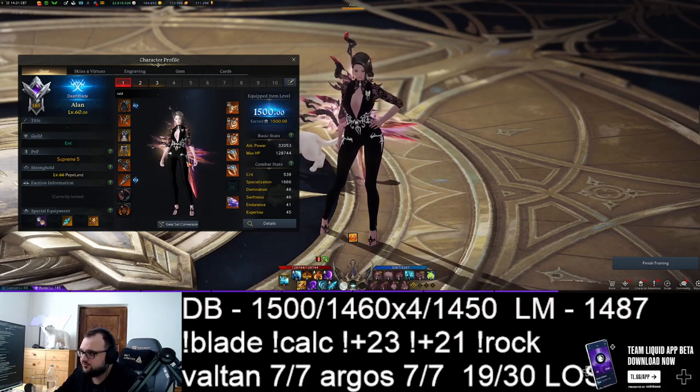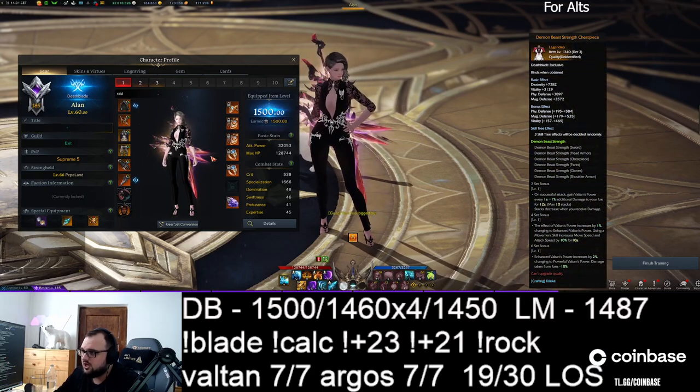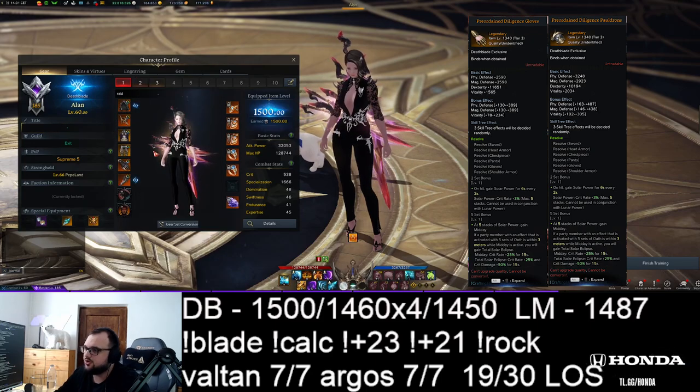So in terms of set, if you play an alt blade at 1430, craft the Beast Power full set. Until Vikas, you can use four-piece Beast Power — this is where the big spike comes from — and use two-piece Argos: Argos gloves and Argos shoulders, with the rest being Beast Power.